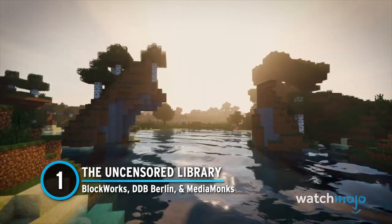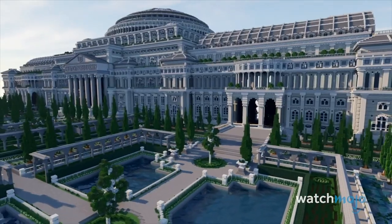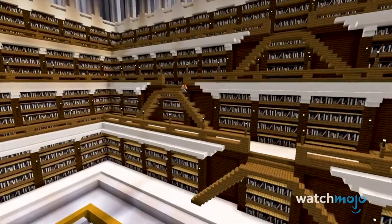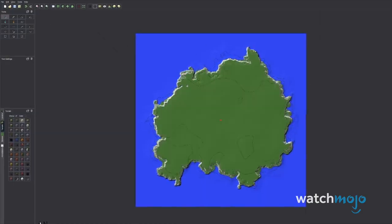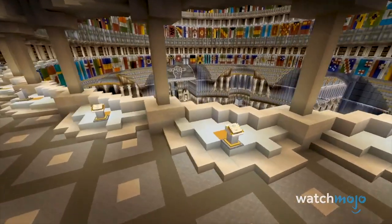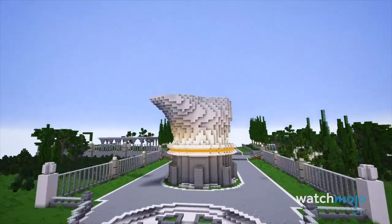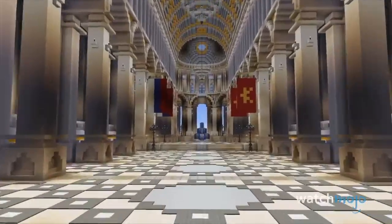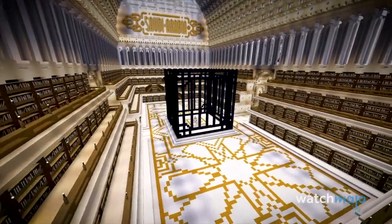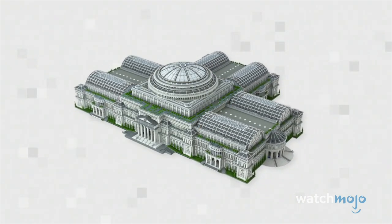Number 1, The Uncensored Library, Blockworks, DDB Berlin, and Media Monks. Never before has Minecraft been so important to the modern world, and it's all because of three organizations: Blockworks, Media Monks, and DDB Berlin. Built in March 2020, the Uncensored Library serves as a safe haven for the freedom of the press, holding thousands upon thousands of articles that have faced censorship in several countries. Part of its gameplay is gathering and crafting items, such as books. Once crafted, books can be written in and shared with other players. It doesn't matter what country you're in — except if you're in the five that have specifically banned this map — as long as you have Minecraft and download this map, you can read almost anything. On top of that, the library acknowledges those who gave their lives to make their works public. It's this level of preservation that makes the Uncensored Library the most important creation in Minecraft, video games, and journalism history.